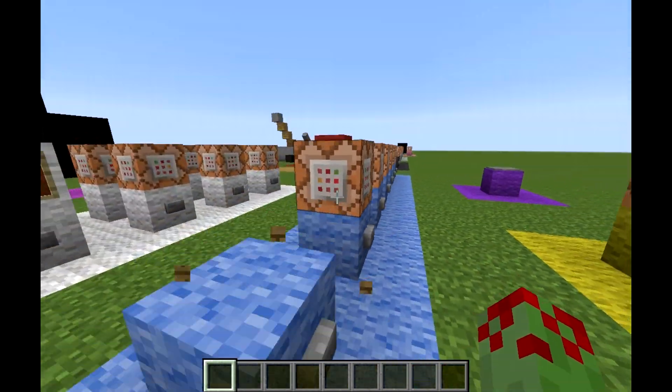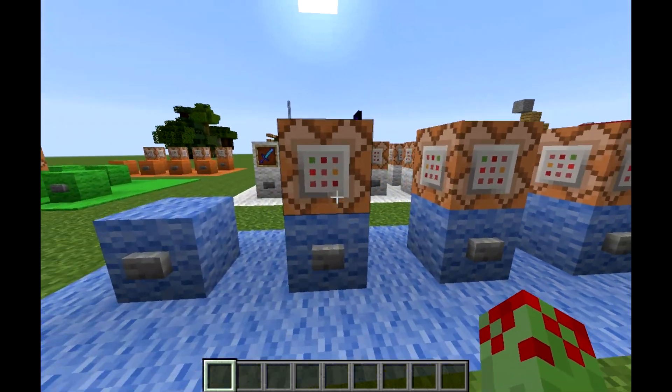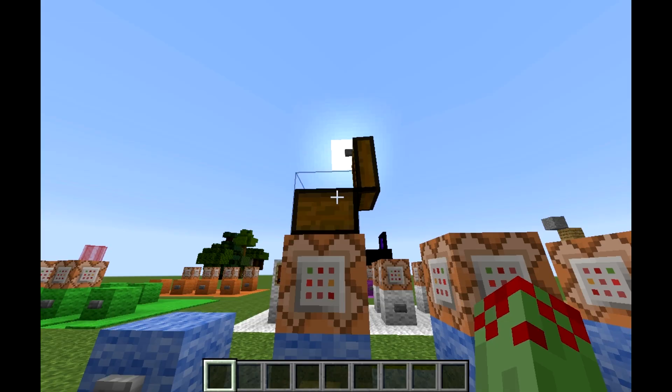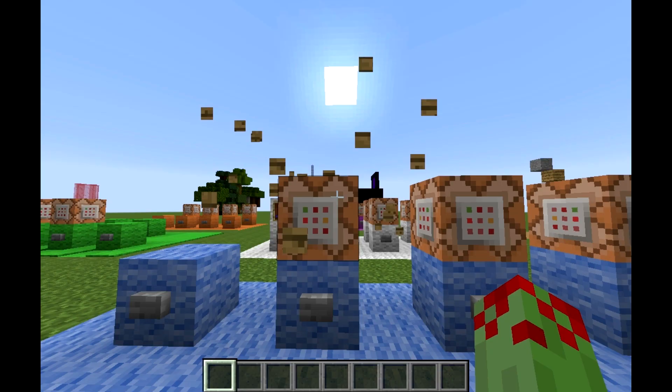I've broken it up into bits so you'll understand it a bit better. The first part is just to summon the chest, or set block it. So you've got: setblock [coordinates] chest 0 replace.